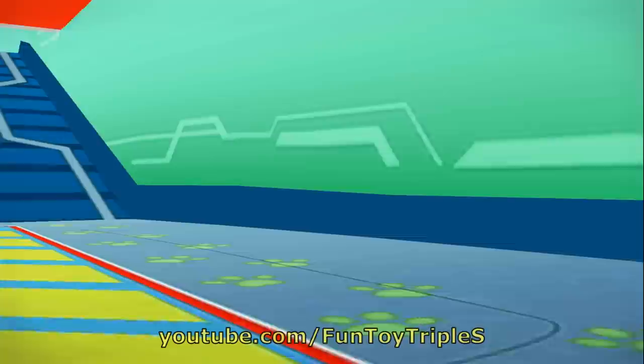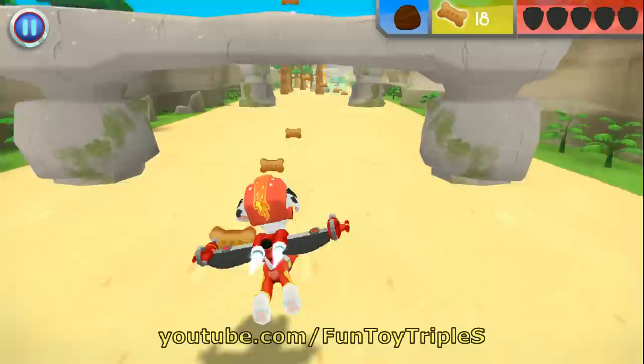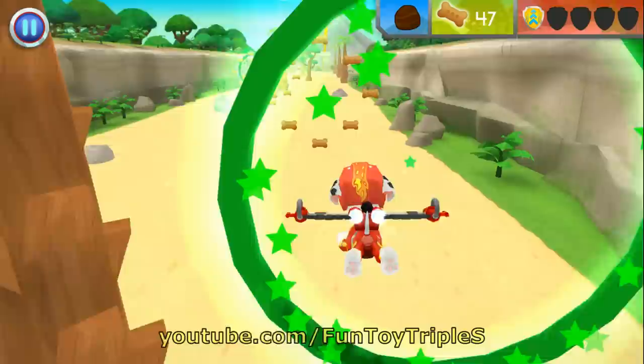I'm fired up! Alright! Let's test those flight skills, pups! Rubble needs another rock to stop the lava flow from reaching the rest of the island! When you see a rock, fly towards it to collect it! Ready for loop-loop rescue! Great job! Nice work! That was great! Speed boost! Fantastic flying!